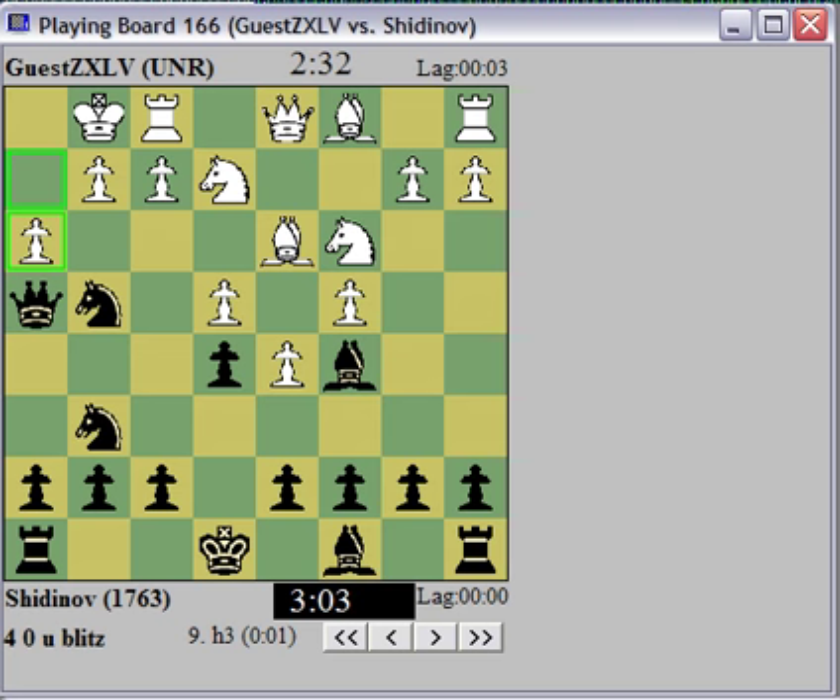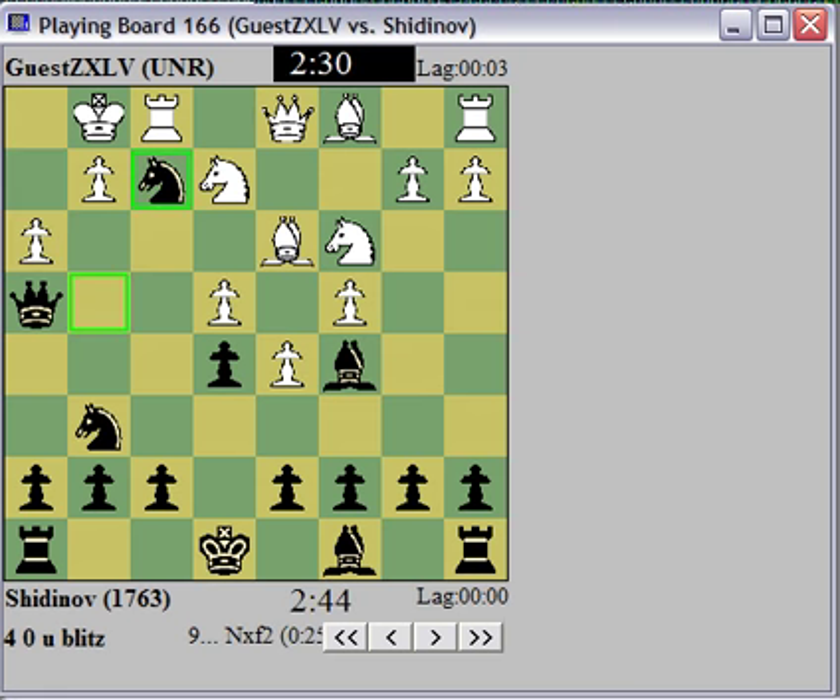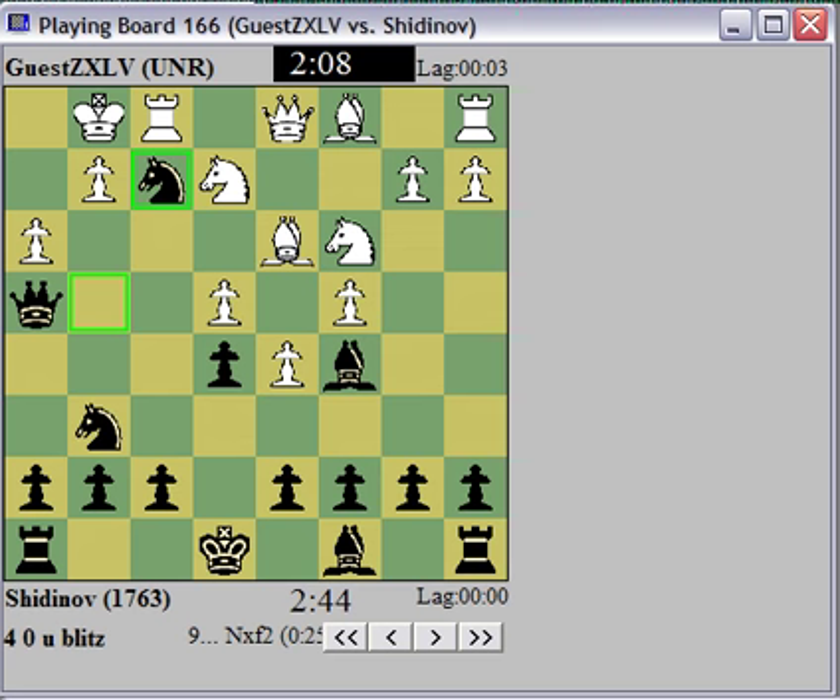Alright, so what do I take with now? If I take... I don't have g3 available to my queen, so if bishop takes check and king h1, I will not be able to play queen g3. So if I take with the knight here, I need a discovery. Yeah, that's obviously the best move. You can't rook take, because it's just queen takes — and I'm attacking his queen. And if he plays queen e1, I have knight takes, double check. This looks like a winning position.